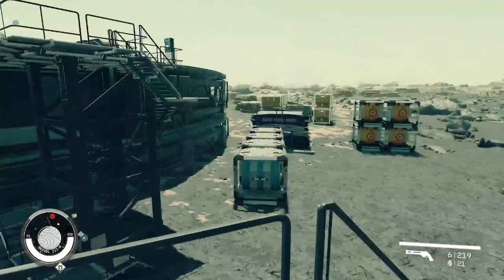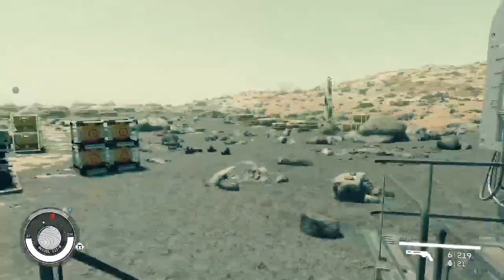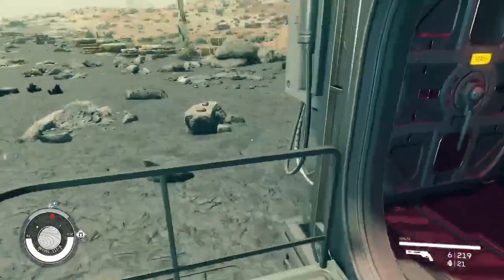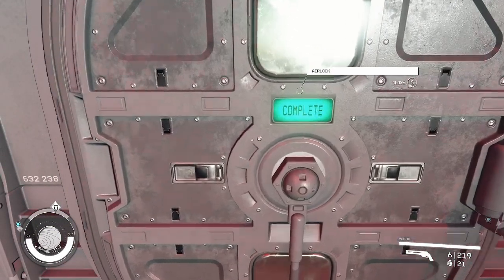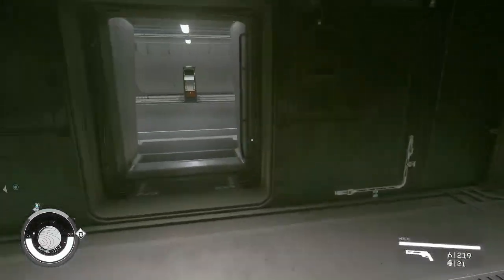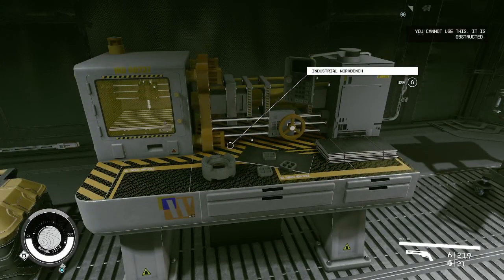One of the fixes on the update was to keep rocks from attaching themselves to your spaceship, which I've never had that problem — but it may have also fixed this. I don't know. What I had to do was close the game down because I couldn't get here at all. So let's see what my stash is like here. See, it's obstructed — there's something weird here.